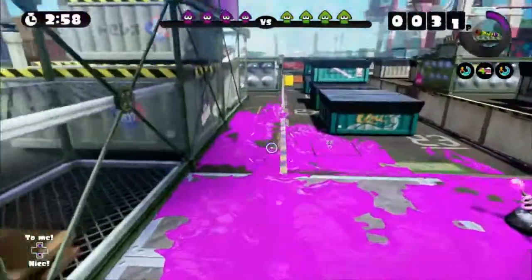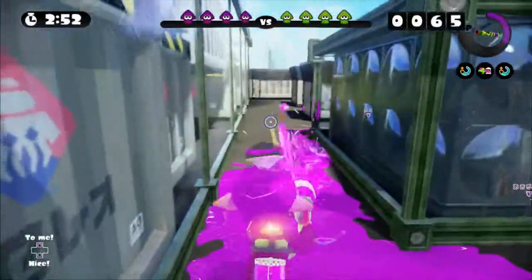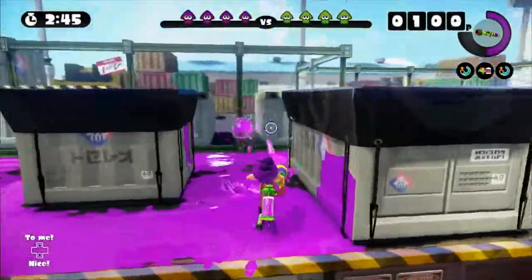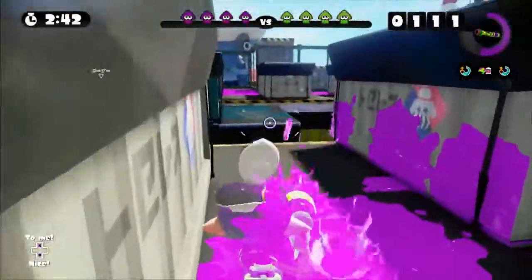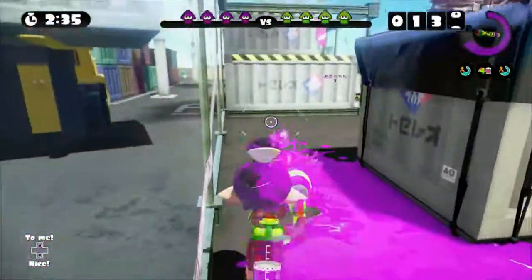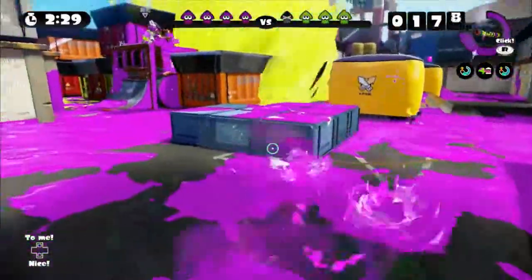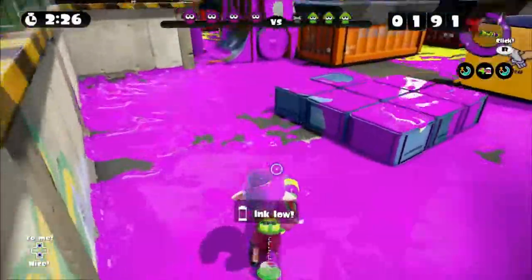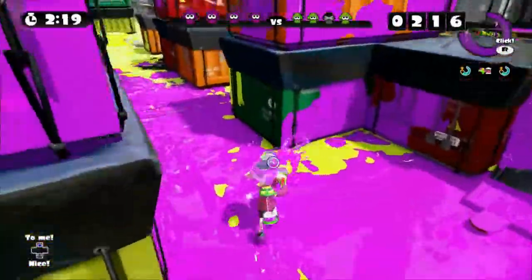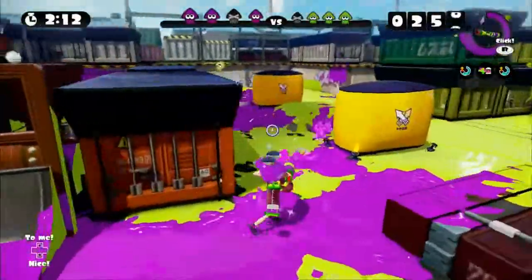I think the main thing I've come to realise now is rollers aren't the OP thing — Aerosprays are. So I'm less concerned about the two rollers on their team as I am the two Aerosprays, because man, those things are powerful. The fact that one of them has Seekers as well — pretty insane. I have an Ink Strike already. That's one of the specials that they come with — they're all around just very powerful, and it's not a great thing to try going up against.